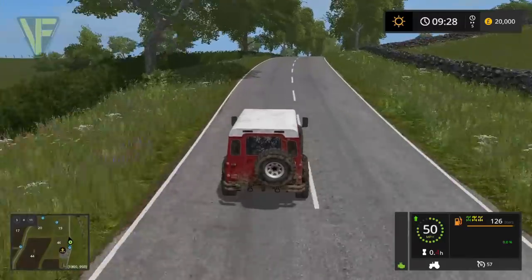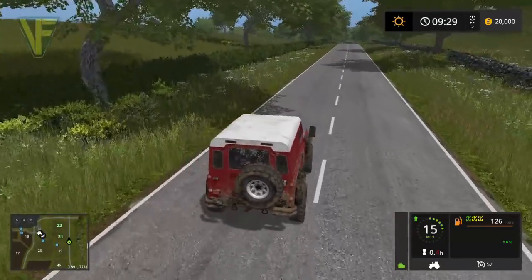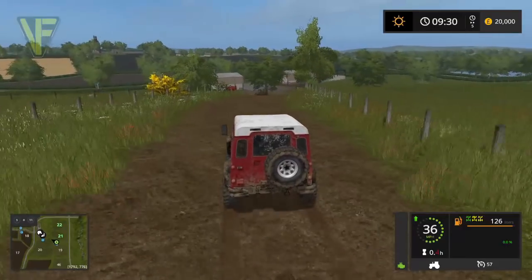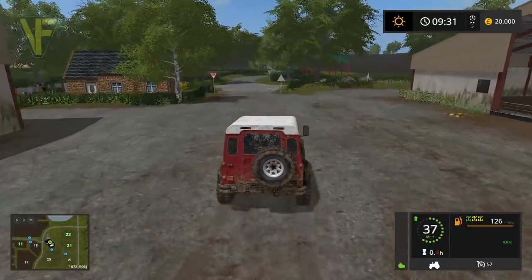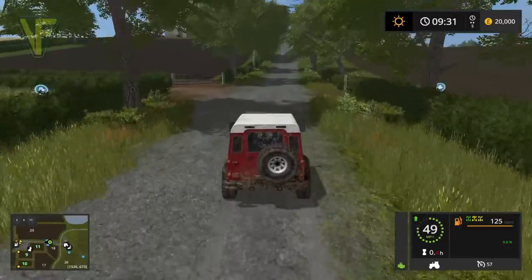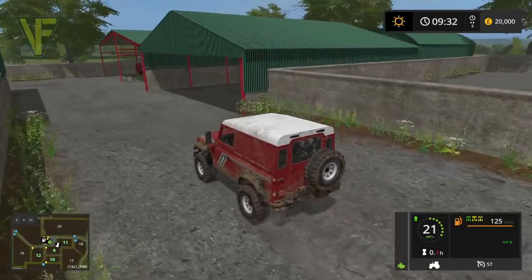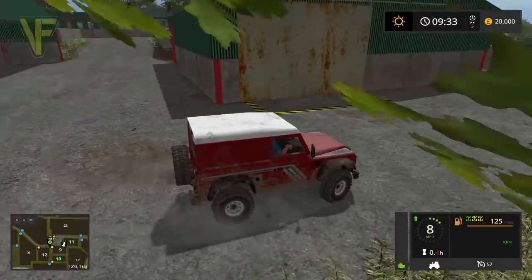Heading back up and around to fields 21 and 22 that we first mentioned owning. This road brings us back down to the sheep farm and straight up to the main farm. We'll have a look at the machinery on the map as default. We don't start off with any animals from what I've seen. This is the other half of the yard - decent sized with plenty of space for storage.